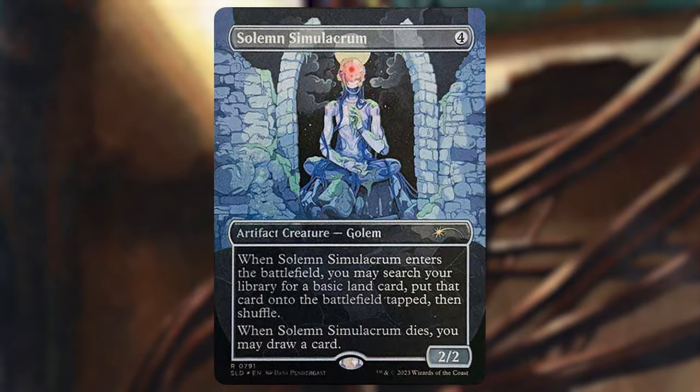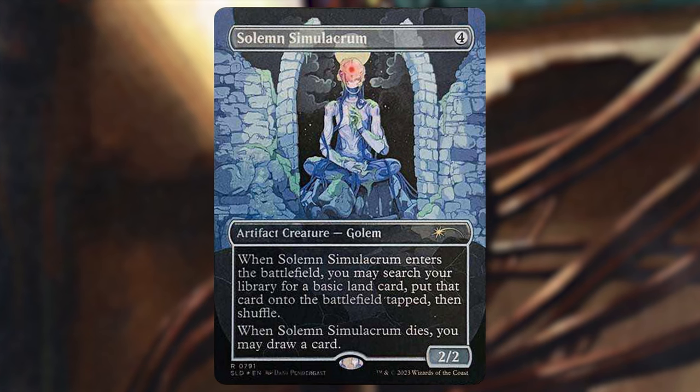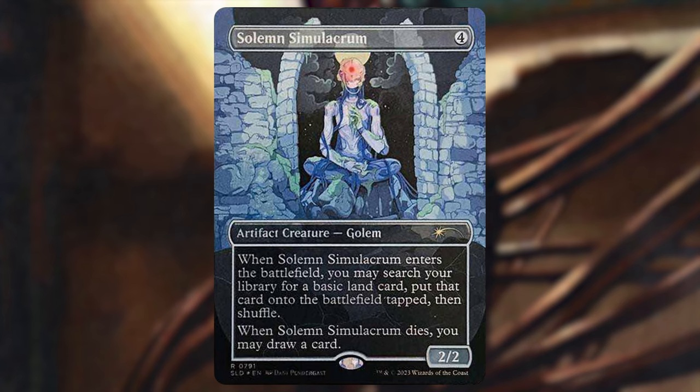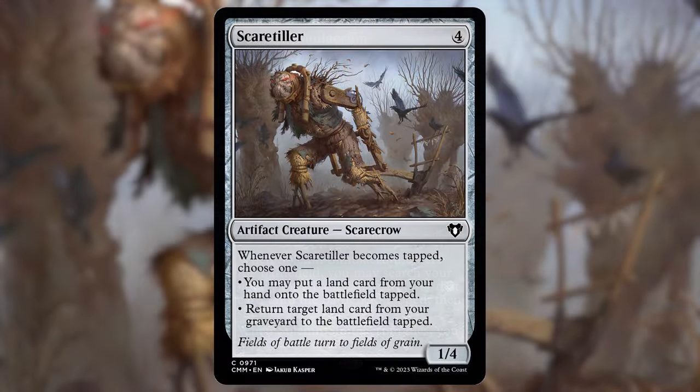We've also got Solemn Simulacrum — four mana artifact creature golem, 2/2. When it ETBs you search out a basic land and put it onto the battlefield tapped, and when it dies you may draw a card. So this is four-mana ramp that draws two when it dies — with your commander out that's draw two. Just finding all these crazy little creatures with really strong abilities at power two or less.